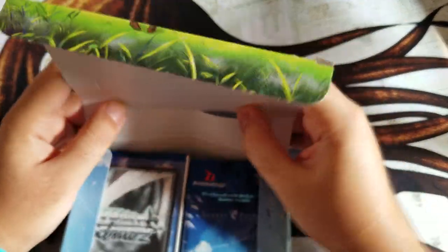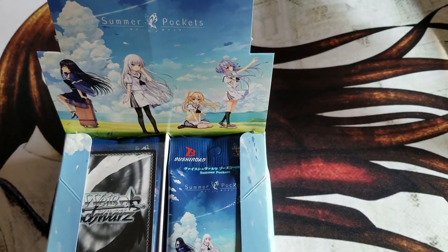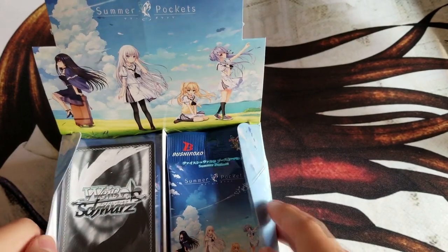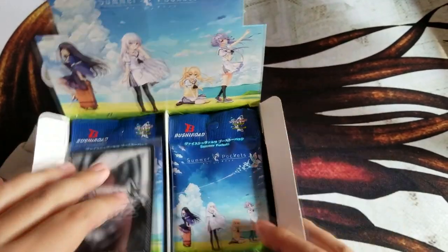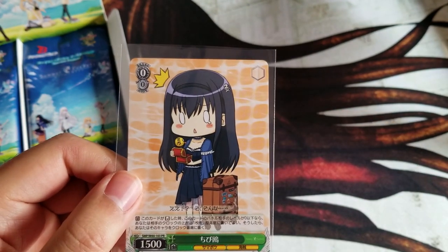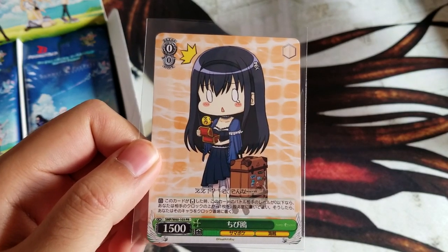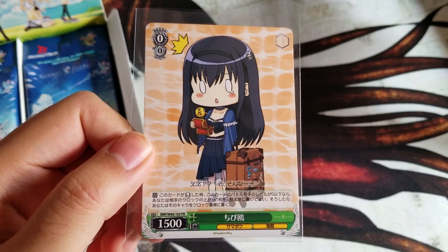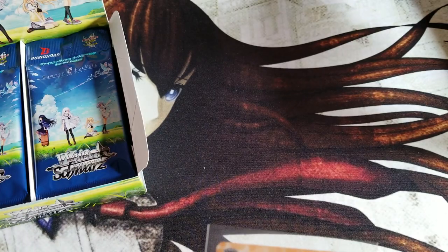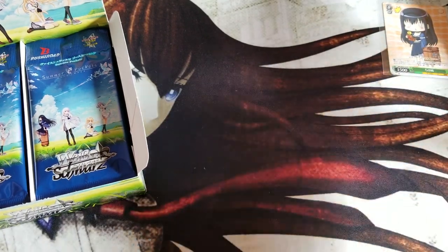Oh, there's a promo! So the format is going to be: I'll do four boxes as separate videos, and then the fifth video will be going through the last three super quick. So our promo is this card. I can't read Japanese, so I'll look at the name for you guys — Chibi Kamome. When this becomes reversed, if the level of battle of this is zero or lower, you can put the talker upon his clock in the waiting room. There's only one in here.